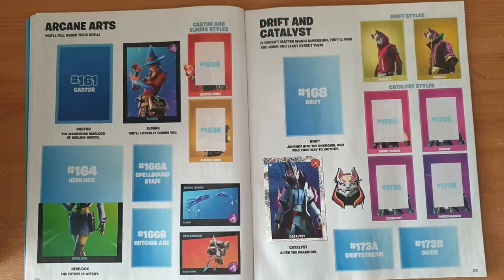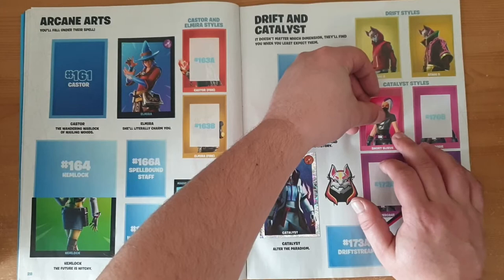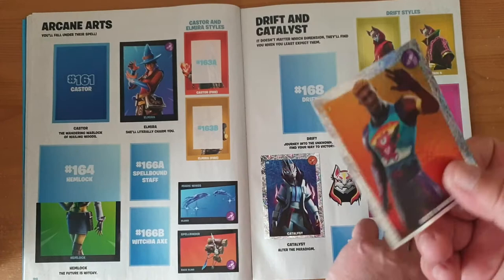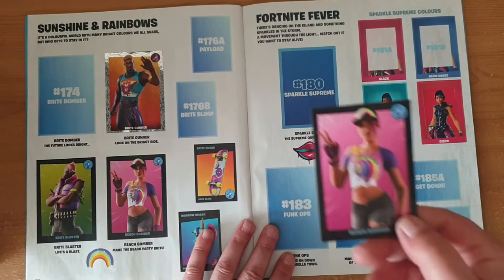169 A and B — we don't need those, they're already there. 170 A and B will go nicely just underneath there. Catalyst — the short sleeve version, all style. And then the hoodie style. And a bright gunner — another nice shiny sticker. It's 175, so that's perfect. And another nice shiny sticker.